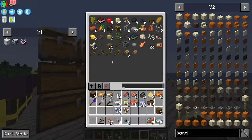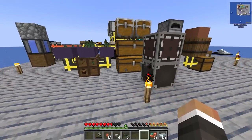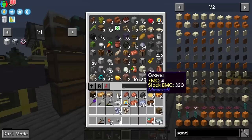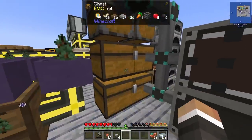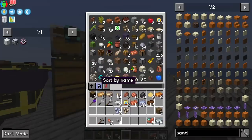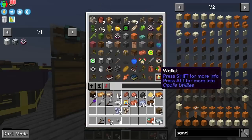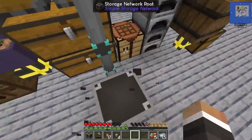Put down the storage network route, connect the storage inventory — either via cable or directly on the root — then put down a link cable connecting the controller to one of our chests. Now if we open the storage inventory we can see everything in that chest, take things out, and put things in. With multiple link cables we can see all items in all connected chests in one location, search through them, and pull out exactly what we want. I like to set it to sort by amount so the most-stocked item appears top-left.